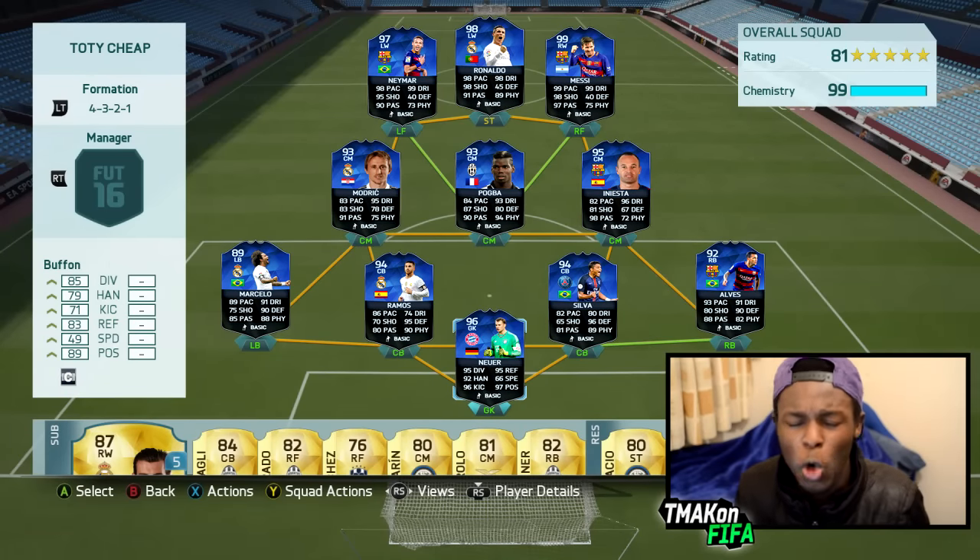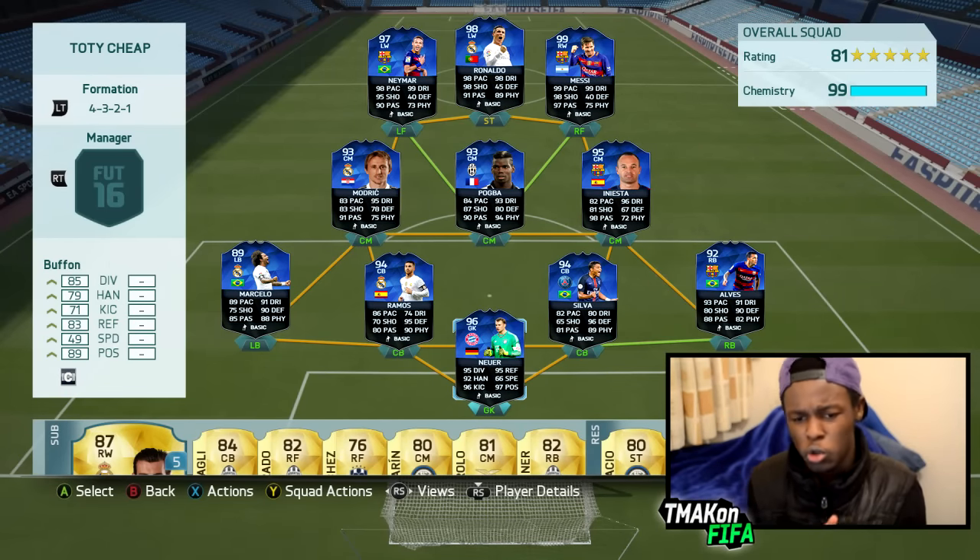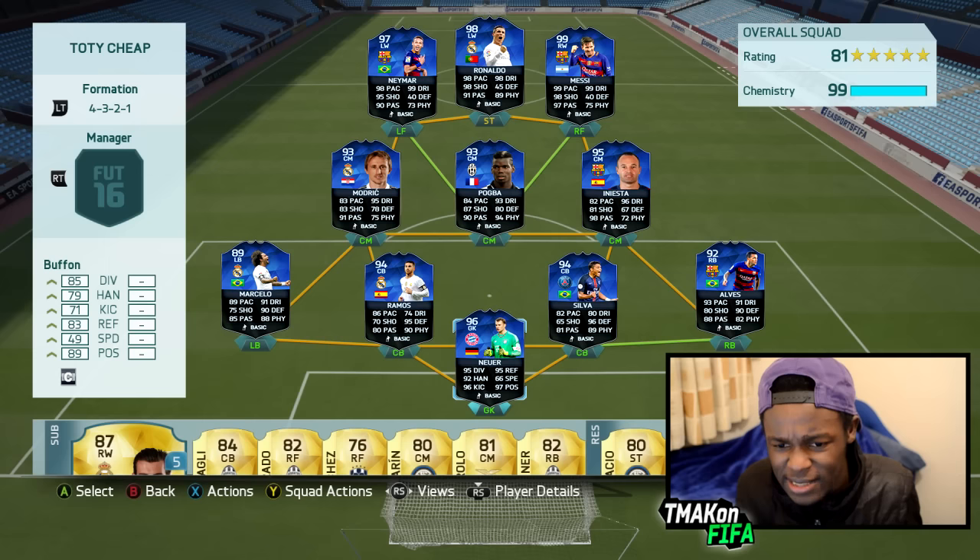I'm going to be showing you a team that goes for 10k coins — it's the cheap alternative of a full Team of the Year squad. I've gone out and looked for players that play similar to those in the Team of the Year and built a squad around them. It actually has 99-100 chemistry, pretty much the same thing. In this video I'm using a 4-3-2-1 formation, sweaty formation as usual.